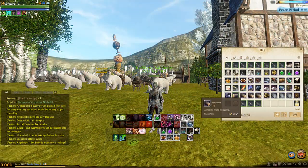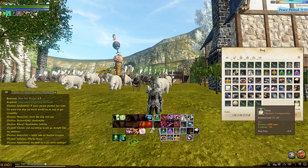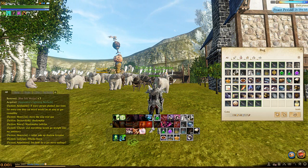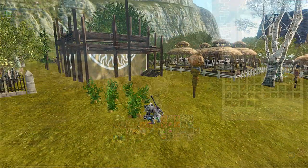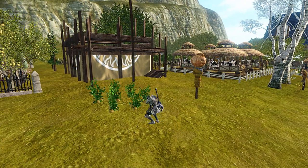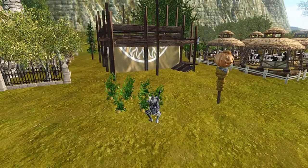You can also increase your labour points with an item called Workers Compensation that replenishes 1000 labour points per use. Only 1 use every 12 hours per character and you must be level 15 to use one. So if you've got more than one character over level 15 then you can use multiple of these every 12 hours, which really does add up.